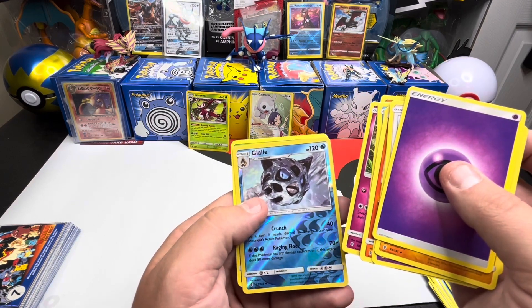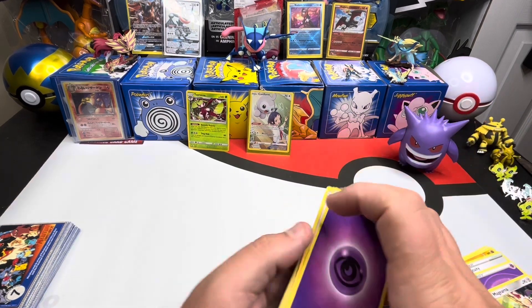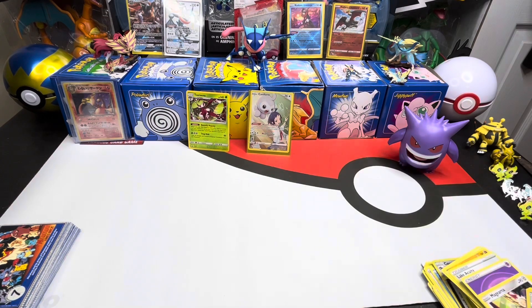Glalie Reverse and Illigant Non-Holo. So besides our Castform and our Serena promo, that's it, y'all. Anyway, thanks for being here. We'll catch you on the next one, baby.